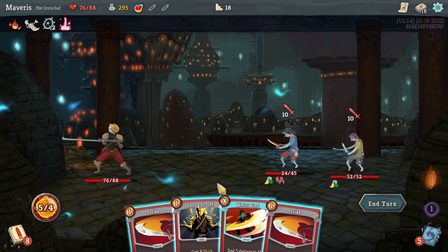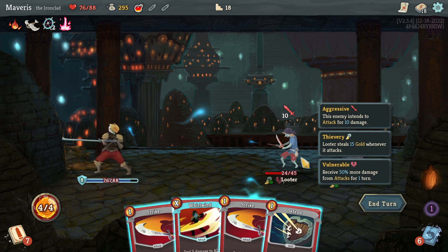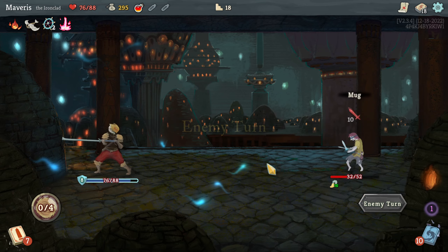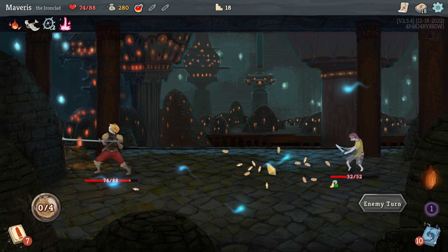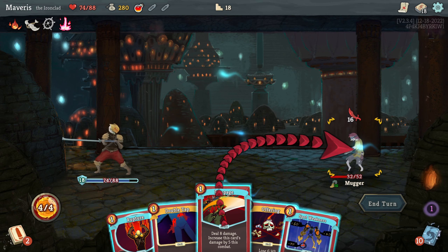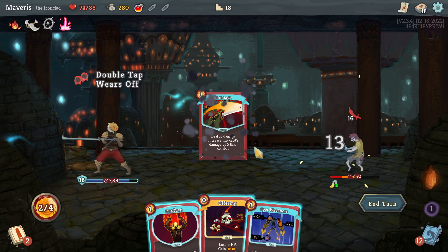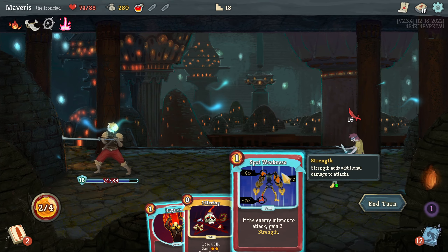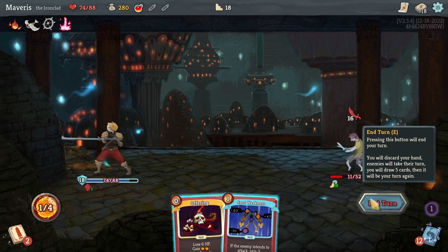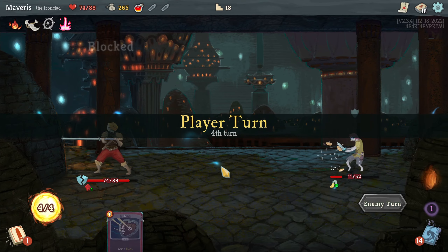Whirlwind would deal 20 — that would kill this guy. It's better than blocking, I think. I don't think I need two offerings in this one. Save my HP. Definitely should have spotted weakness though. That was a huge mistake. Big mistake. It's not going to hurt me, I guess, because I'm not going to lose any extra HP here. Still, it's good to be in good habits.